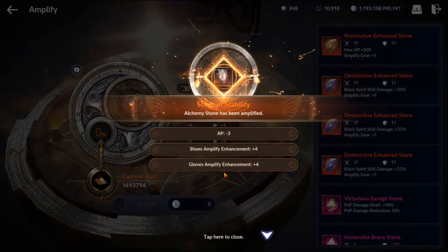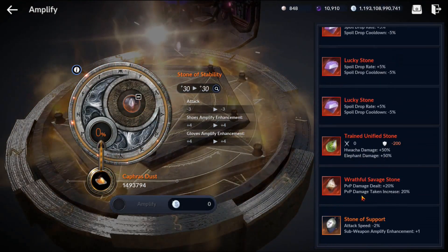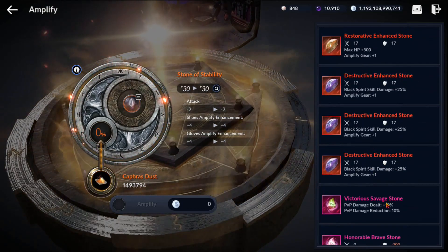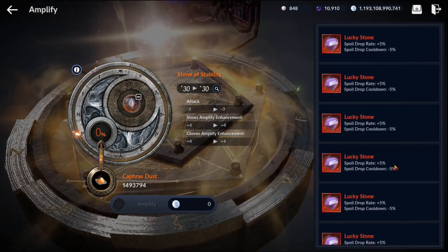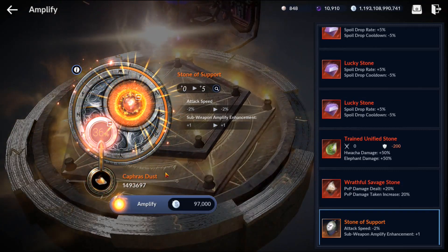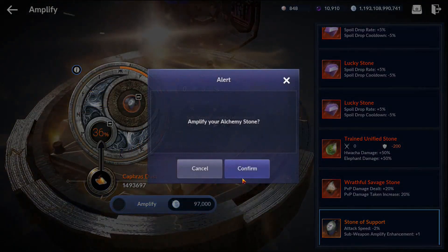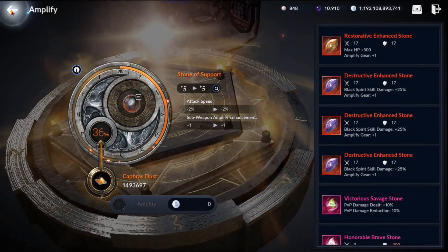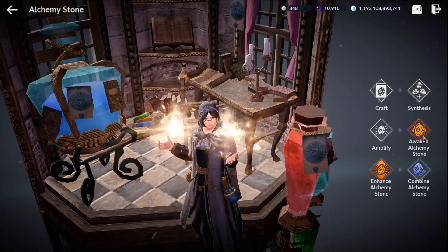Now we have it at plus 30. We took a hit on AP — minus 3 AP — but the plus 4 to two pieces of gear is really nice. There's a way of getting orange to red to pink and beyond — I have a chart to show you later. You need the stone to be at plus 30 to continue. If it's not plus 30, it won't even show as an option for the next phase.